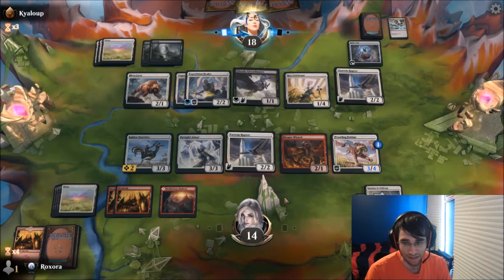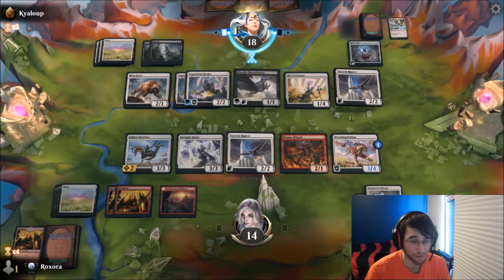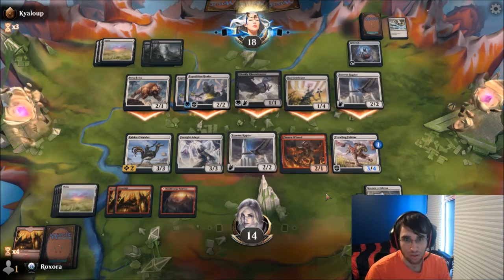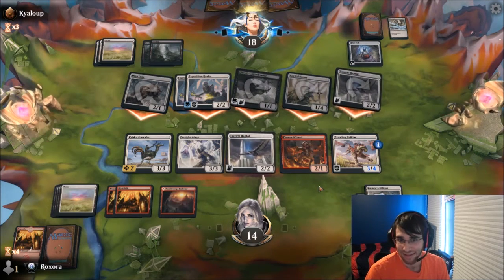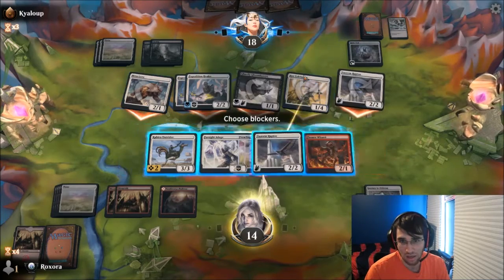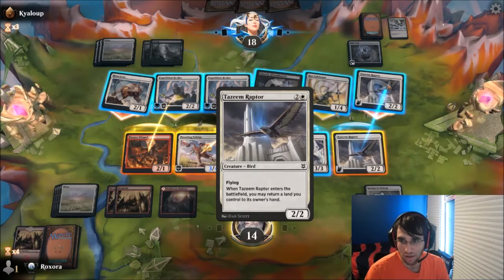And I definitely think, given what our opponent played, if we'd missed our third land drop in that first hand, I think we would have lost this game very quickly. Hmm. What does this mean? This probably means, again, that Subtle Strike. So I think I'm blocking here, and blocking here, and I think I also block here — I think I block all of these.